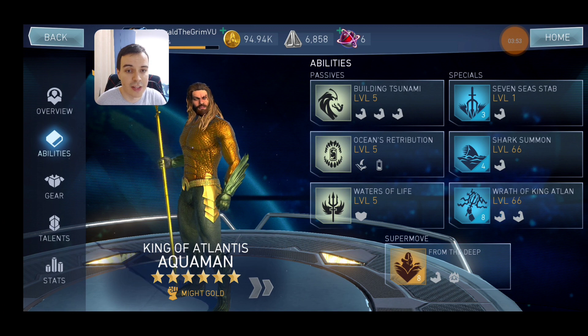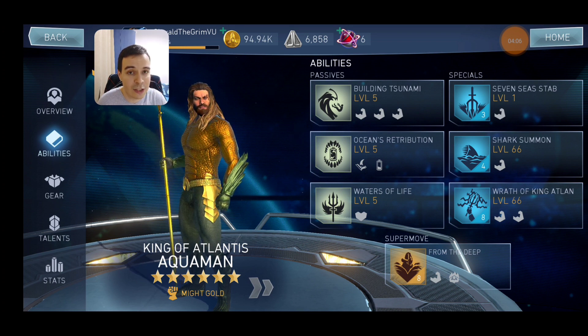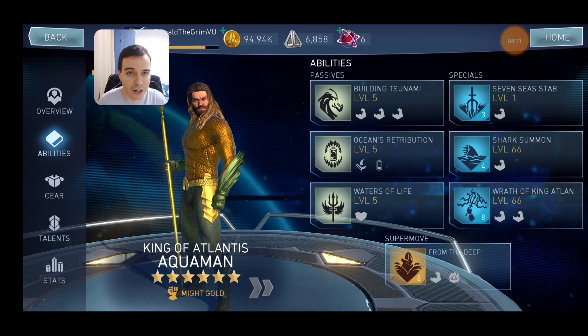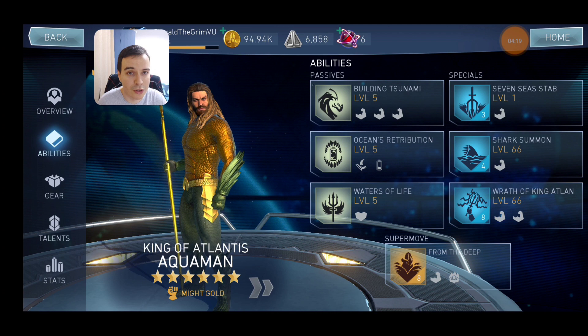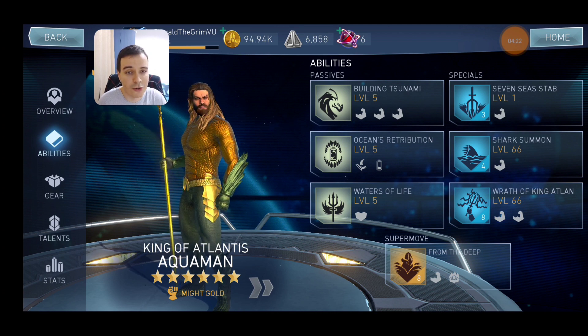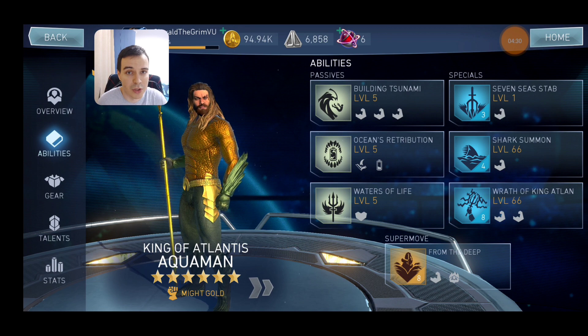The second priority is getting your King of Lens Aquaman all the way to 6 stars, because this is the best investment you can get from the League Store. Other characters further along are going to be great in raids but they require a specific team. King of Lens Aquaman requires only himself and a powered-action character — like if you have Shazam that's great. He's going to be a one-man army, and for a very long time — maybe forever in some cases — he's going to be your best damage dealer from the League Store.